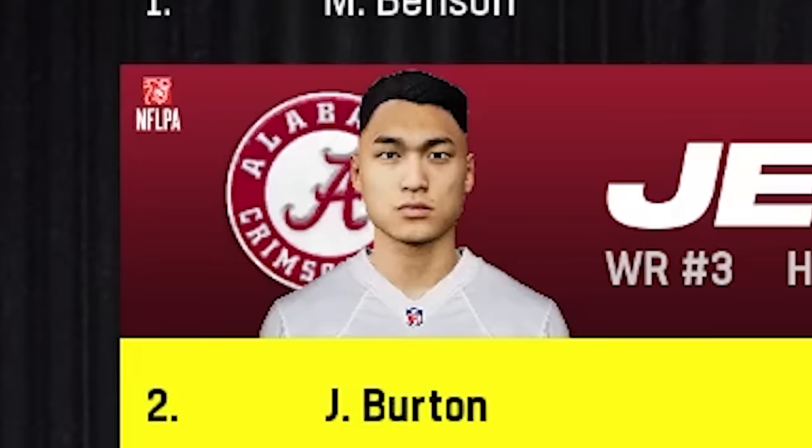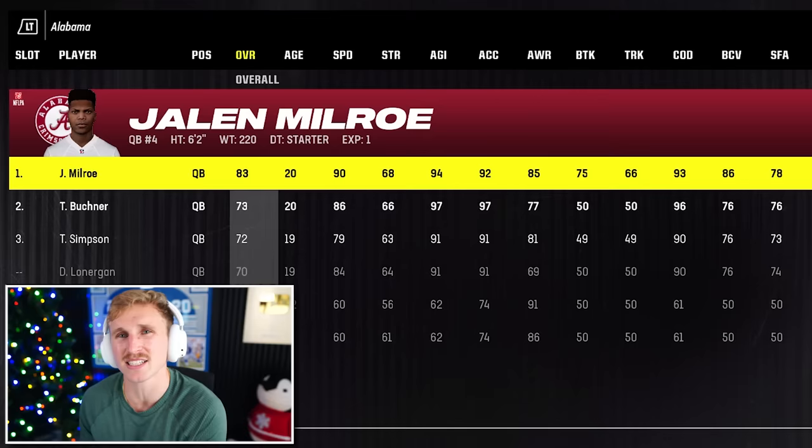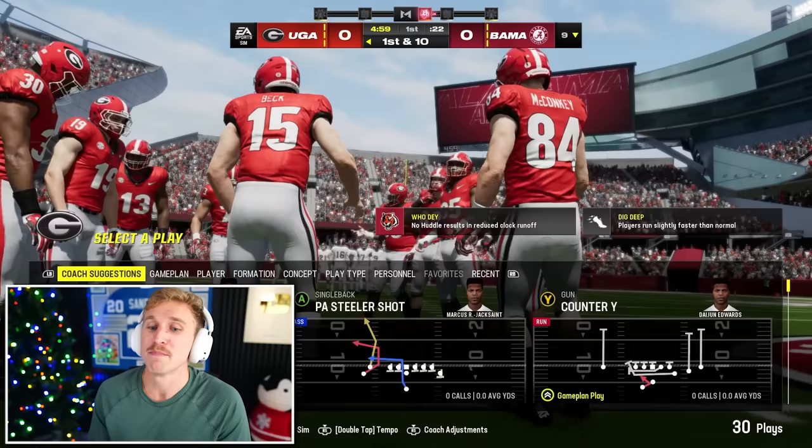Something tells me he's not Asian in real life — just a hunch. McClellan's a 94 at halfback and Jalen Milrow's only an 83. I guess that kind of makes sense, he's got 90 speed though. So the famous QB's definitely gonna be taken off. I'm gonna be playing as Georgia in the first half and play as Bama in the second half. My goal is to take a big lead with Georgia so I gotta come back.